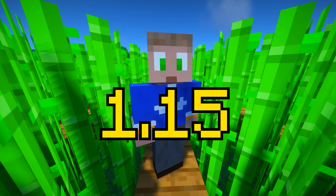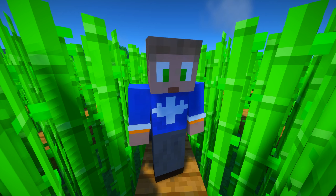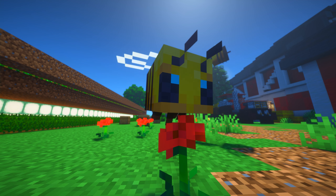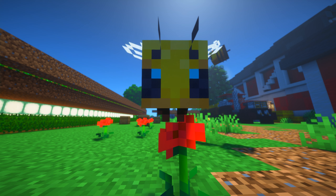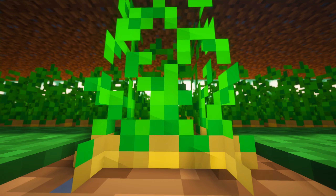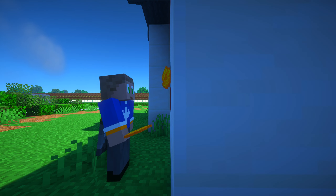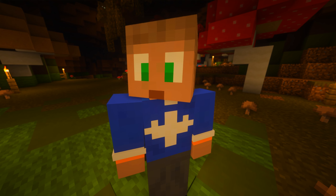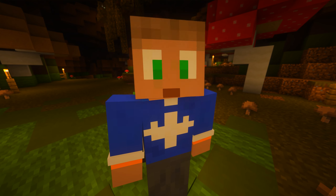1.15 is a rather small update, but it could pack a decent punch for those who are obsessed with farming. Bees and the related blocks and items could be used for such a wide variety of things in the garden, ranging from increased crop regen speeds to honey possibly being used as a currency to add some modern features like beetroot or berries. The possibilities are — no, I'm not going to say it the third time. Who do you take me for, a bad commentator?